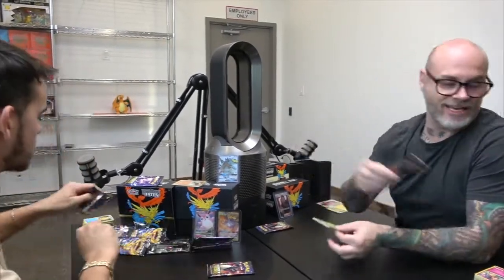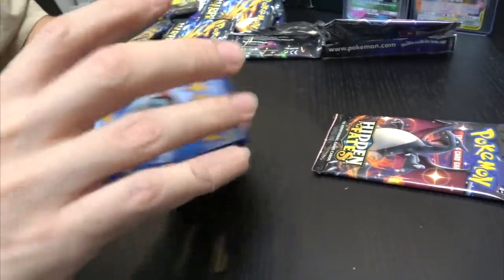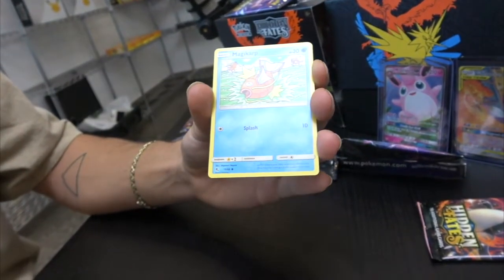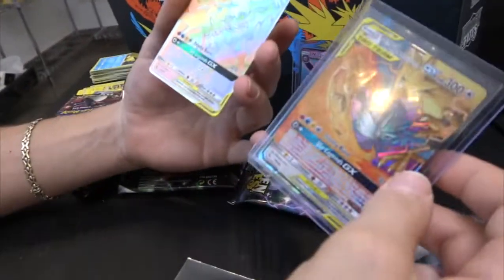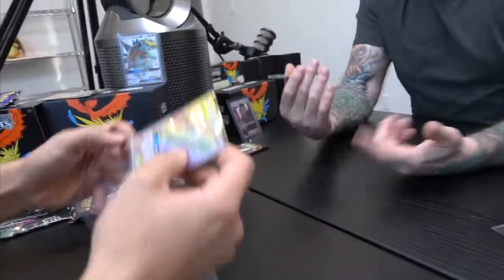I want to see a Charizard in both of these packs — I need a Charizard in every single first box I've ever opened. One, two, three, and four. Water, steel. Magmar, Farfetch'd, Brock's Pewter City Gym, Caterpie, Paras, Charmander — come on — Psyduck, Magikarp — if there's a Charizard it's gonna be behind this card — oh! Oh my god — that's a rainbow rare! That's insane! Basically, we got all three of them inside this box. You need the top loader!